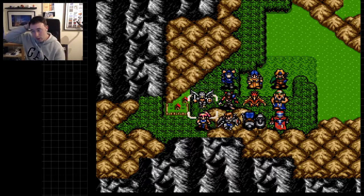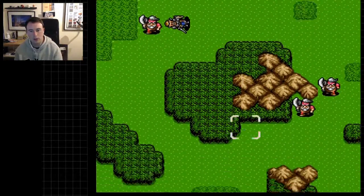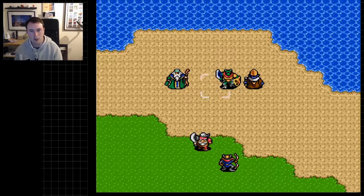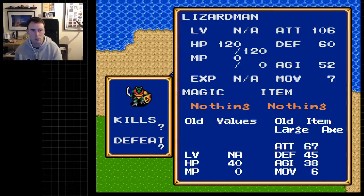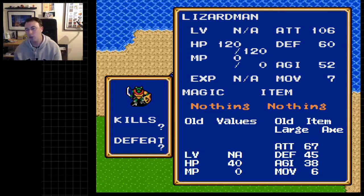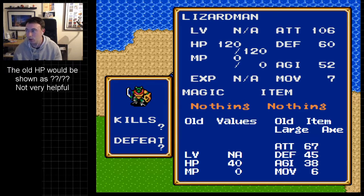We're immediately thrust into a battle here and I'm looking for new enemies to get the details on. I see two here and I don't think there are any more. I think this is the Lizard Man — yes, I am correct. So here we have our first enemy with over 100 HP, and praise Dark Claw for actually telling us how much HP a thing has. The original game does not tell you — it just shows you the bar.